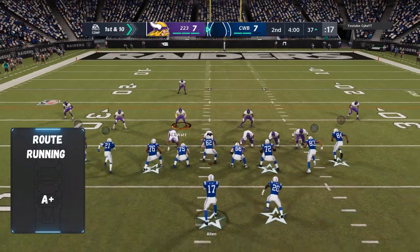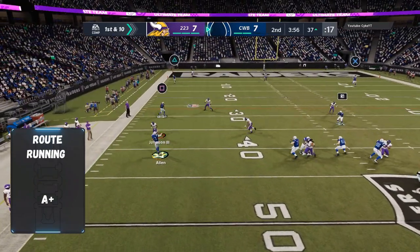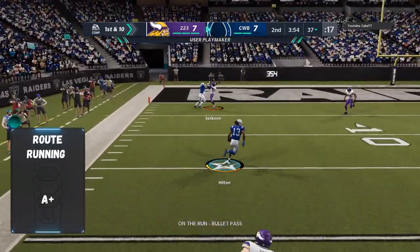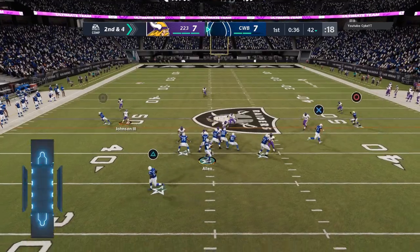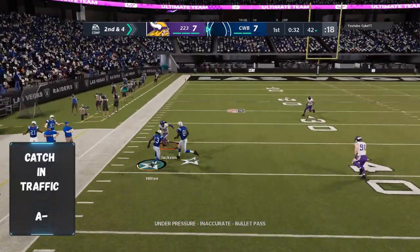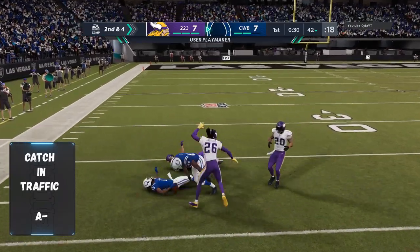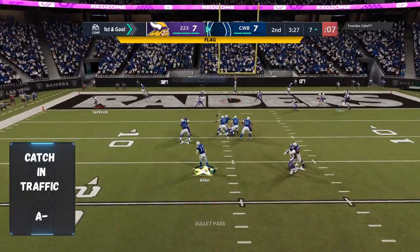This guy is going to get separation, so Ty Hilton is going to be tough to stop if you use him right. Catch in traffic is a minus — he's pretty good, but he's definitely not as good as others. Moss, Deion Sanders, Jerry Rice all catch better in traffic.